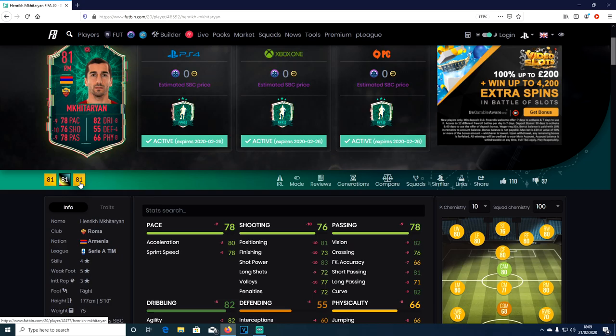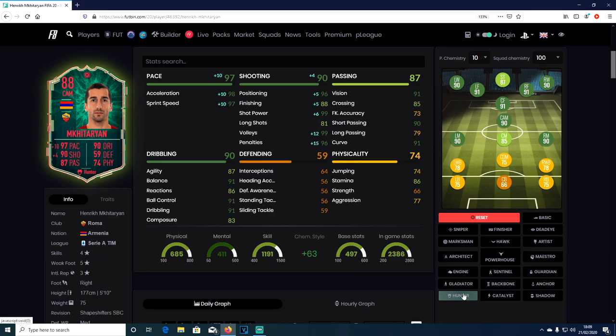On Footbin, his card gets: +9 pace, +8 dribbling, +10 shooting, +9 passing, +8 physical, +4 defending. So he did get a really good boost.